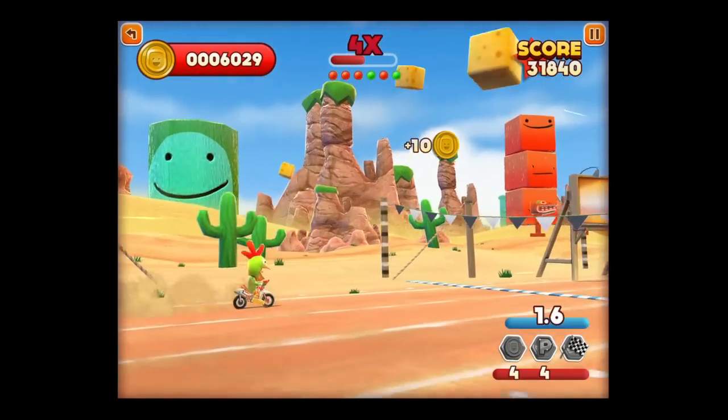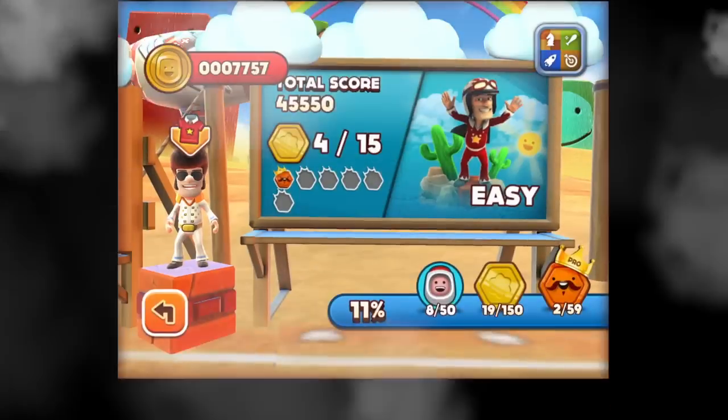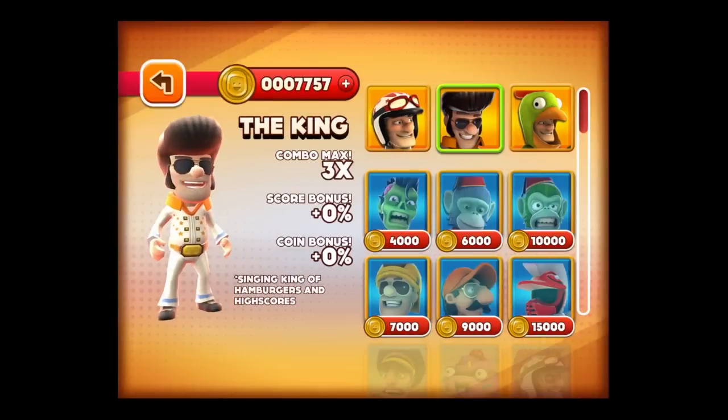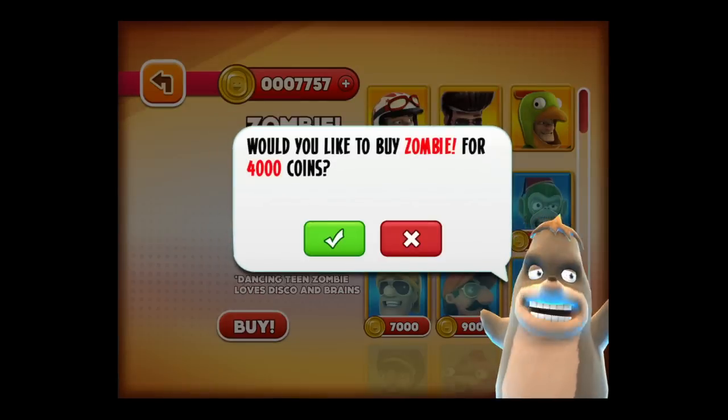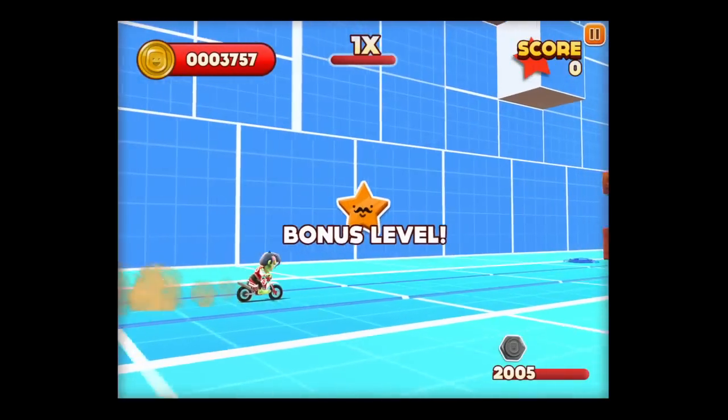Jump over those things — if you don't, they'll slow you down. Watch out when you do your flips not to do a face plant into the ground. Get your breakdown at the end and you can replay levels. It's pretty hard to get all the different items you need. We're switching into the zombie from Elvis and going into a bonus round.